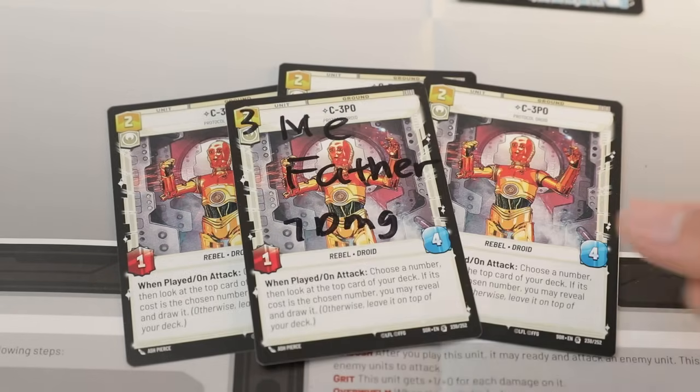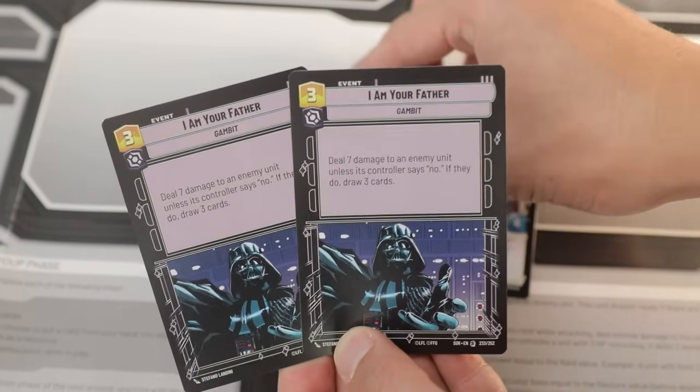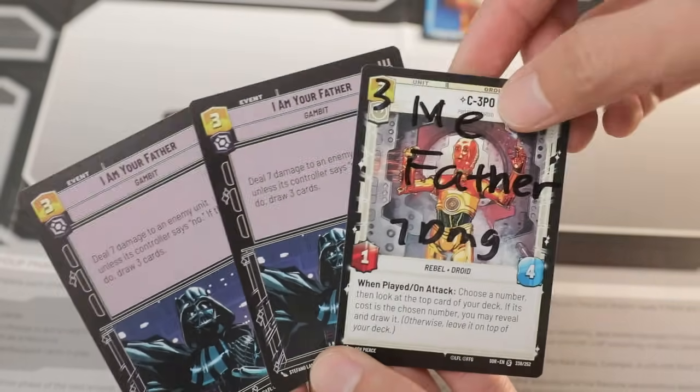You've got four C-3POs, which is a concern because one of these was an Imperial deck. We eventually realized we were missing the 'I am your father' card. Sharpie to the rescue!